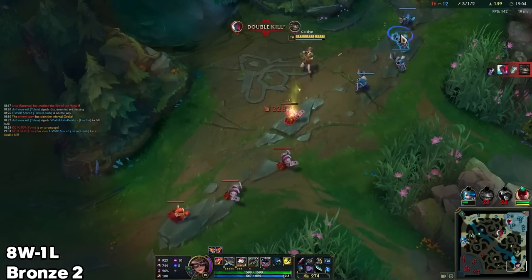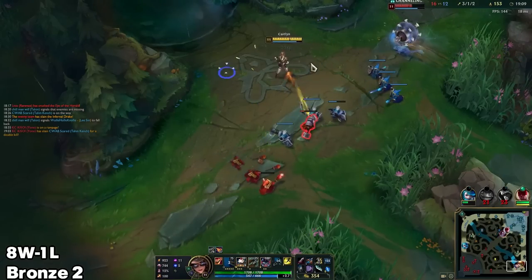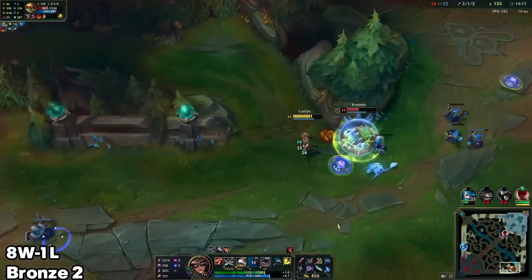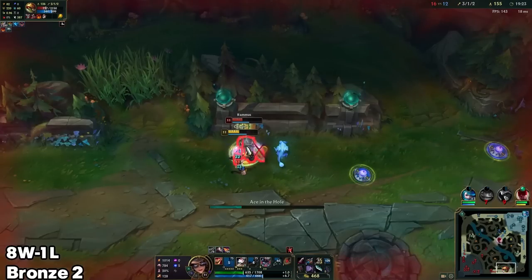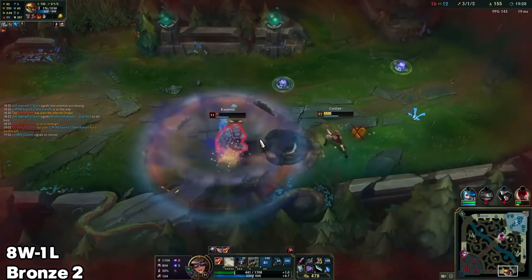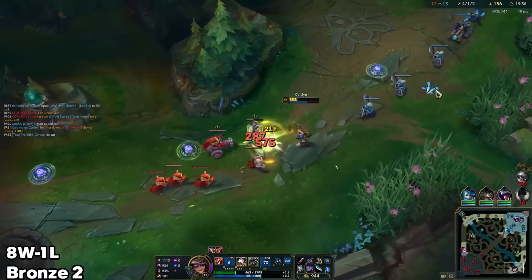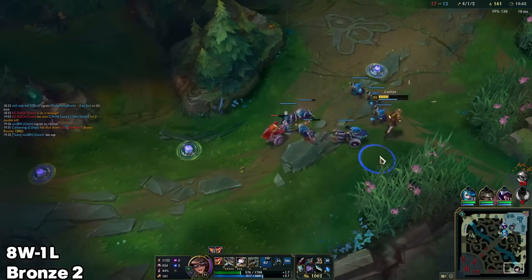I'm going to assume that if Rammus is here, he hopefully can't 1v1 me at this point — or at least won't be able to kill me. He's actually half HP — this is not too bad. I just need to not hit him when his W is active, then fight him when it's down. Wait, holy shit — he is actually just not taking damage even with his W down. Got him! I should have just E'd first instead of flashed, actually, but whatever. Yeah, that guy was incredibly hard to 1v1 while he was at half HP. I was waiting out his W and with his W down he was still so tanky.